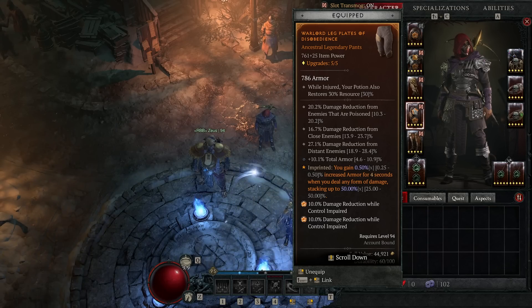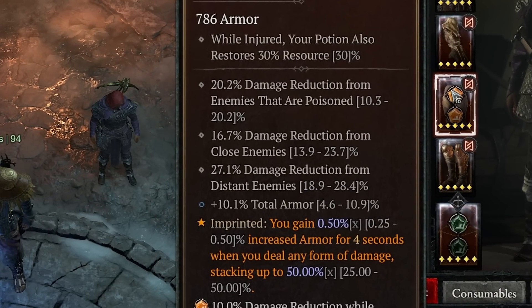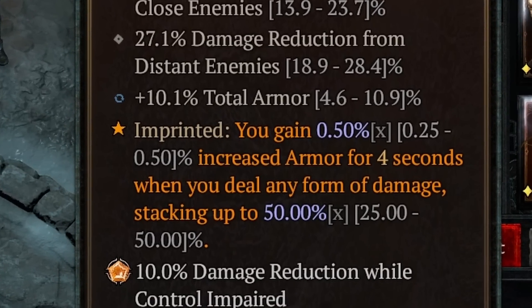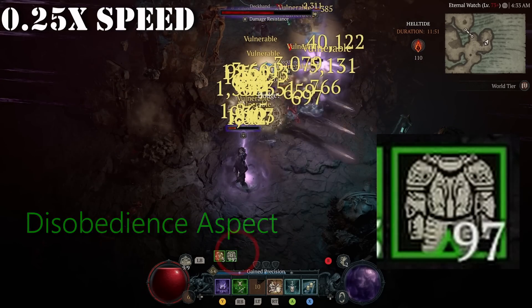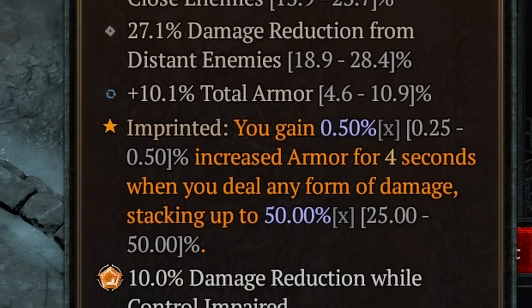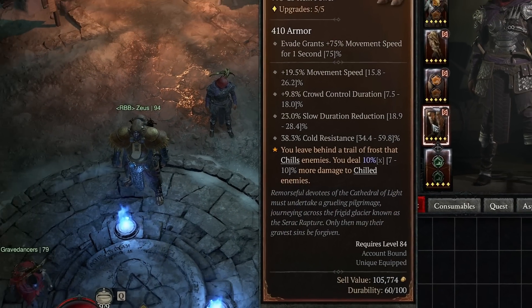For pants, just like the chest, prioritize defensive stats over offensive: damage reduction, total armor, maximum life, and ranks to dark shroud. For the aspect I went with Disobedience — I'm a big fan because it gives a ton of armor/damage reduction for survivability. With rain of arrows in our kit hitting a million things pretty much instantly we can get 100 stacks really quickly.